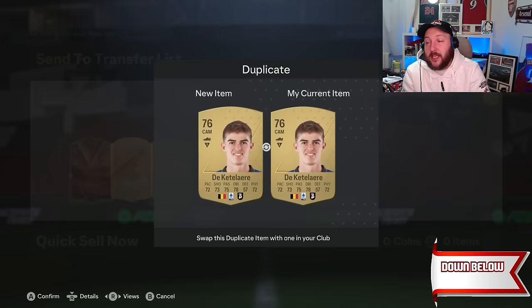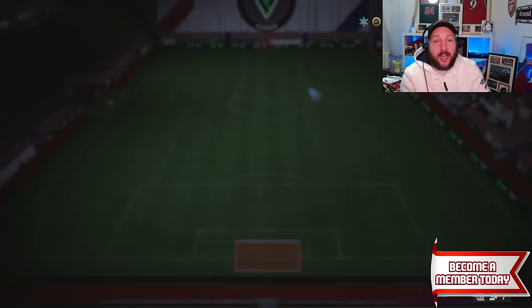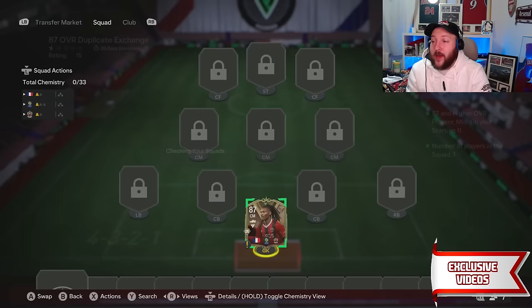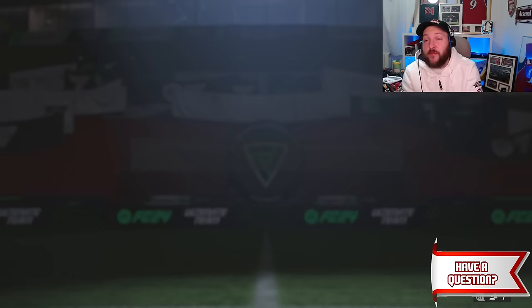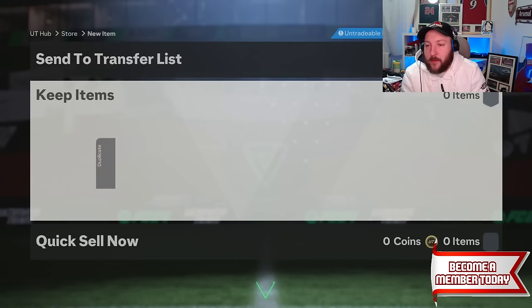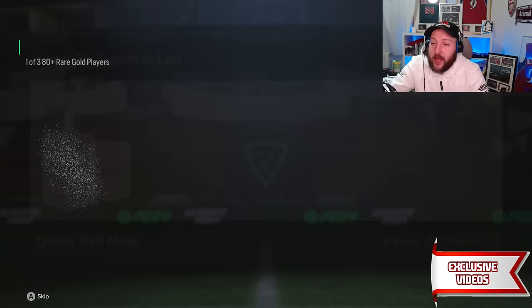From that exchange we got an 87 rated card — another player pick on top of that. An 87 gives us 19 players, so that one player pick turns back into three. In he goes and we are just laughing our way to the bank. Going to the store, sending Thuram back into my club as a duplicate. Then building the three picks — making those picks, we get Sales at 83 which is going into the team of the week pick.